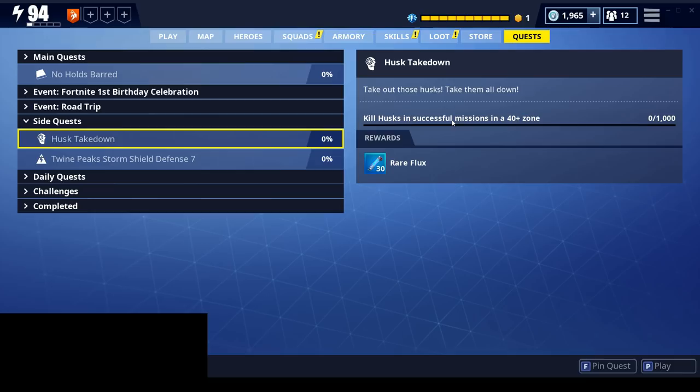If you can't do that, I would recommend doing encampment missions, just because there are a good amount of husks that spawn in those and they're pretty quick to speed run. You can just go kill all the encampments and then the mission ends with the new change, so you can speed run a bunch of encampment missions as well.